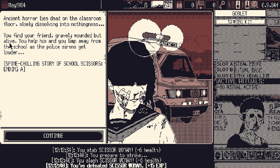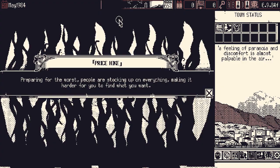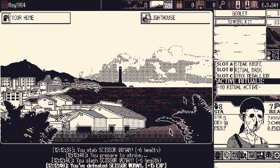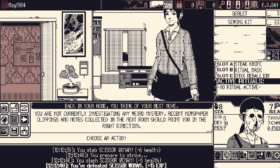'Ancient horror lies dead on the classroom floor, slowly dissolving into nothingness. You find your friend, gravely wounded but alive. You help him and limp away from the school as the police sirens get louder.' I guess because we were trespassing. Scissors woman is gone for good — or is it? 'You shudder, knowing the urban legend will inspire another kid in another city to try and summon the eldritch being.' We're hanging on by a thread — all of our things are sticking right around the middle, because of the middling bits of resources we recover at the end of each mystery. They happen to be just barely enough to keep us alive. We're basically in stasis, three mysteries in — we're further than halfway, we might make it through.